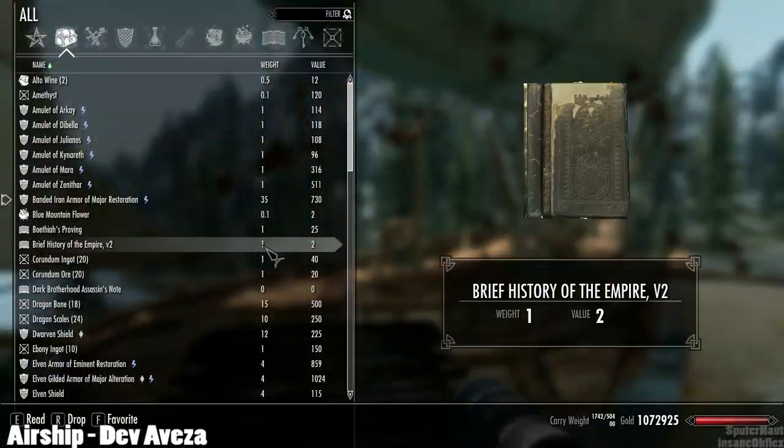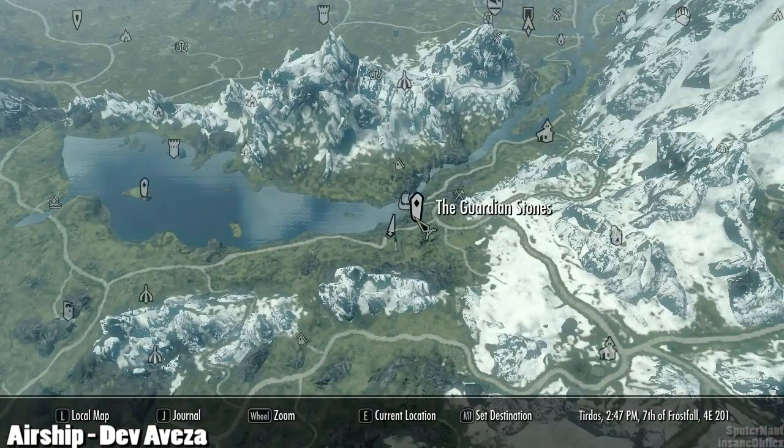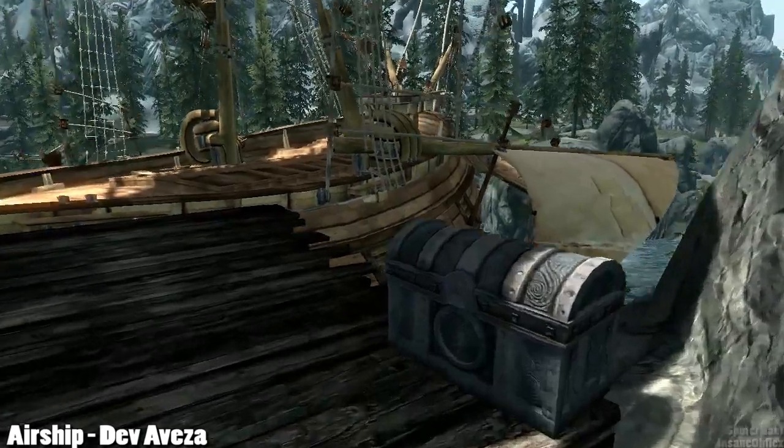The ship will spawn just south — or rather southwest — of the Guardian Stone. I'll show you on the map. There's a little bridge leading to it.